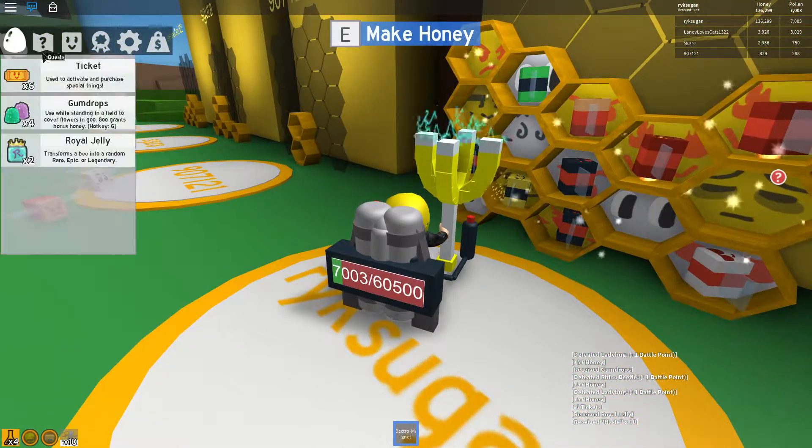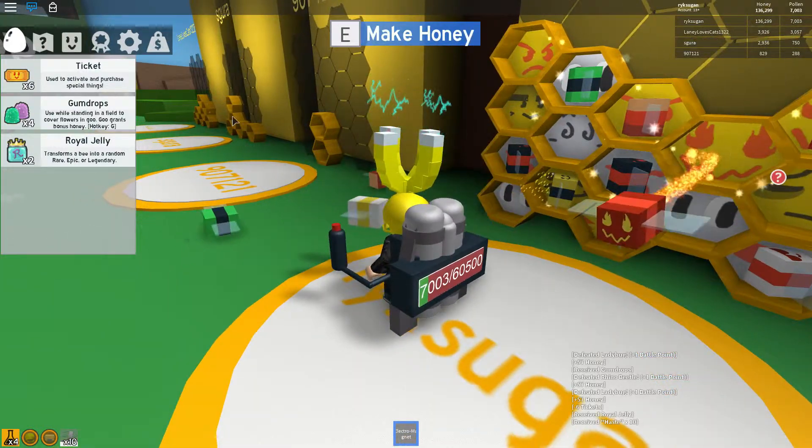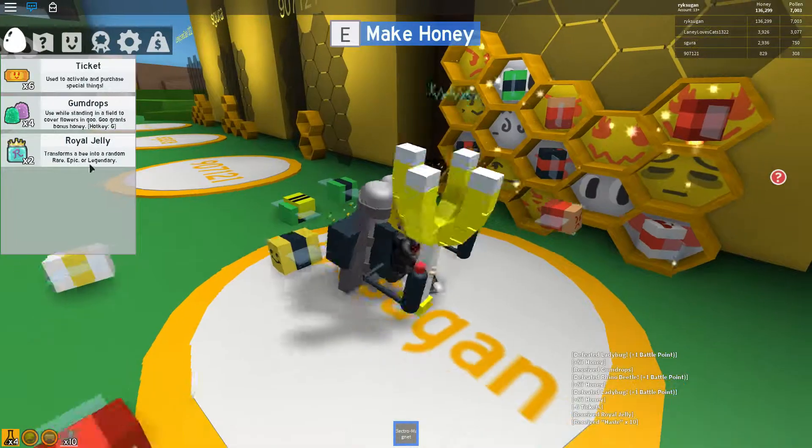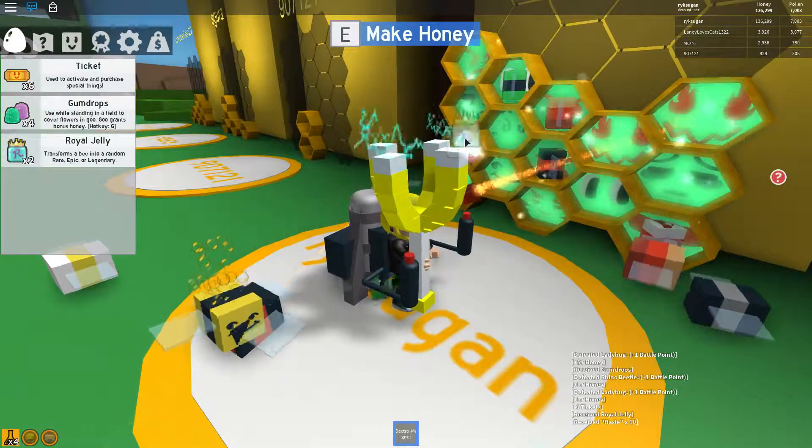So here we can try our royal jelly on something. I have no idea actually because I won't use it, but if you want to use it, you drag it onto one of the beehives.